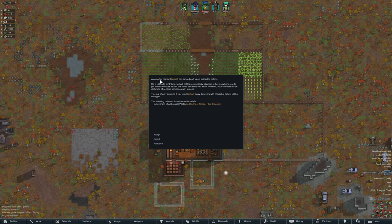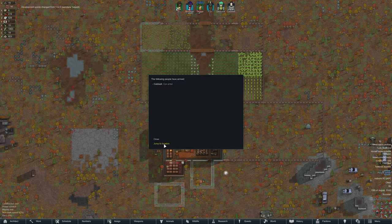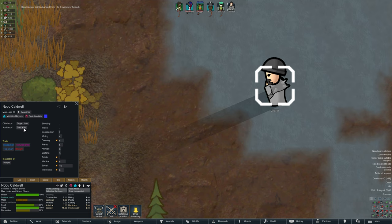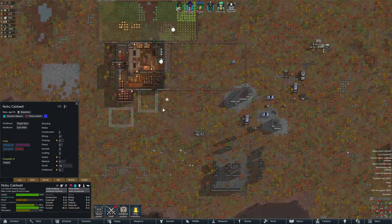Wanderer joins - a con artist named Caldwell has arrived and wants to join the colony. Great start. He's willing to contribute but will not leave on own. This is a charity incident - if you turn Caldwell away, believers with charitable beliefs will be unhappy. This is a charity playthrough so we have to accept no matter what. Welcome to the colony, Caldwell the con artist. Childhood: organ farm. Adulthood: con artist. Misogynist, tortured artist, too smart, incapable of violence. Sixteen social! Holy shit! And he does art as well - we did kind of need someone who did social and art. Make yourself at home.